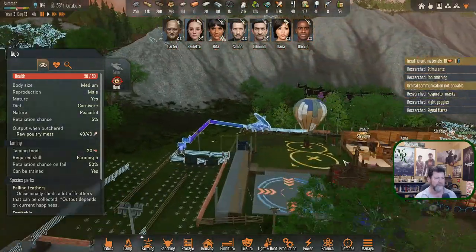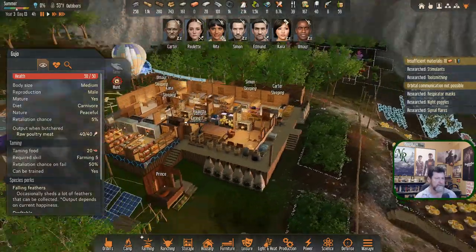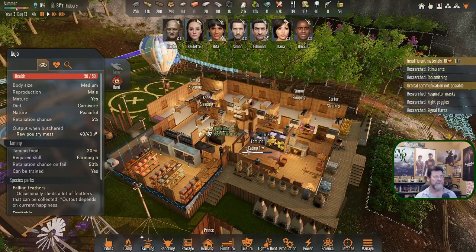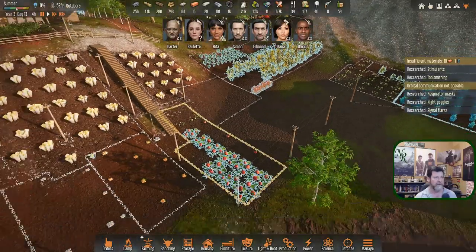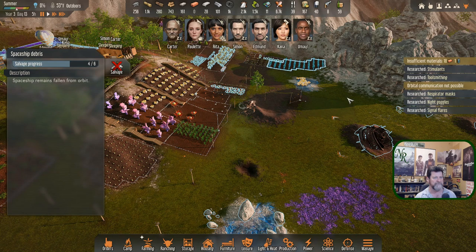We've got a bunch of ore out here to deal with too. How much ore did Edmund bring back? He brought 40. Did Simon bring back the load? He did — so we've got plenty of carbon back. Edmund is up and eating. Do we need to send him back? It's eight hours away to where Rita went, so that's a no. Not necessary — I could get him to work on clearing this guy out.